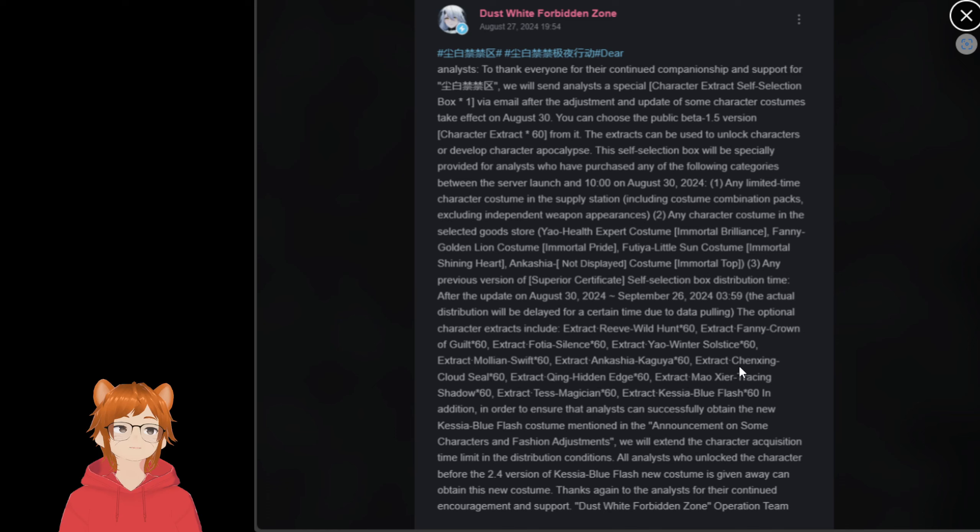So the characters are: Akasha, Kaguya, Chen Xing, Haru, Moxie, Shadow Car, Testo Magician, and Katya.